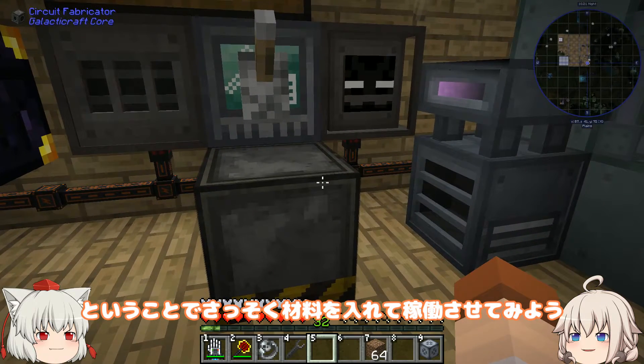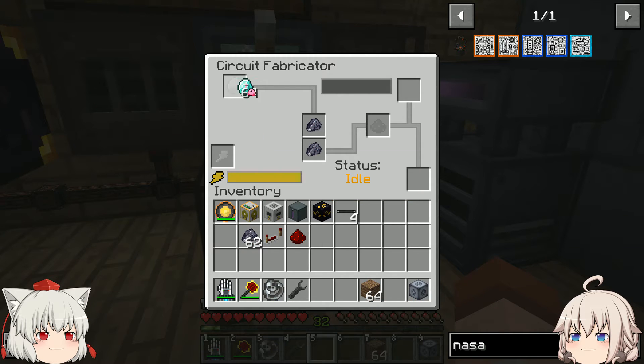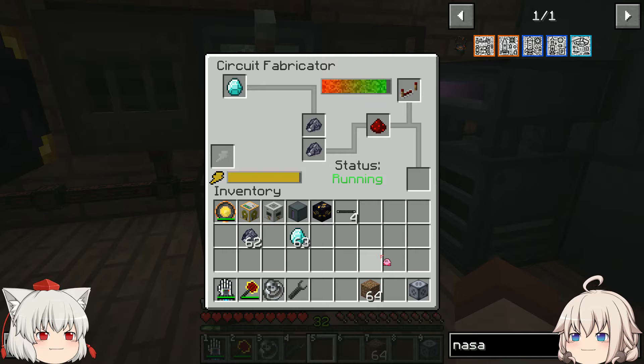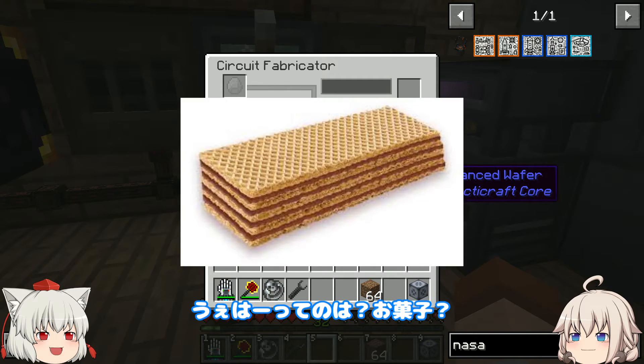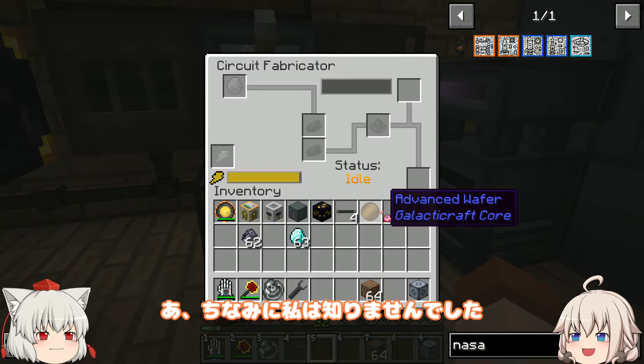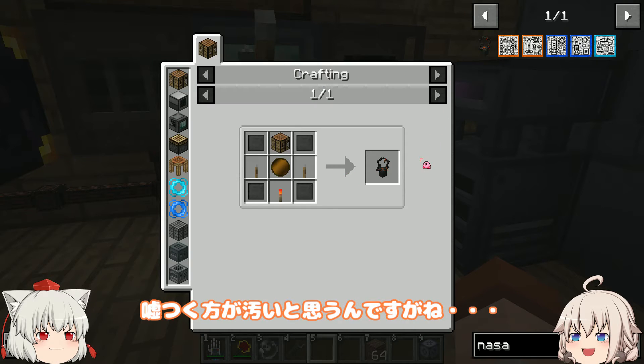その通り。ということで早速材料を入れて稼働させてみよう。完成！アドバンスドウェハー。ウェハーってのは？お菓子？違う違う。ワックフル焼く時のやつでしょ。全然似てねーよ。ちなみに私は知りませんでした。おい、逃げるなんて汚いぞ。嘘つく方が汚いと思うんですがね。